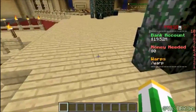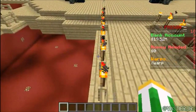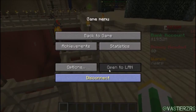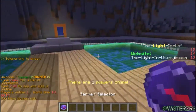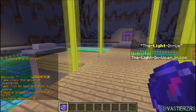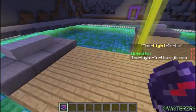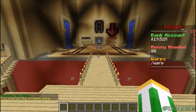We also added a force spawn feature. When you log into the server, you'll be automatically teleported to the hub. Let me show you — I'll disconnect and log back in. As you can see, I'm now in the hub. Me and Coney were fixing it because it wasn't teleporting non-ops over here, but we got that sorted out.